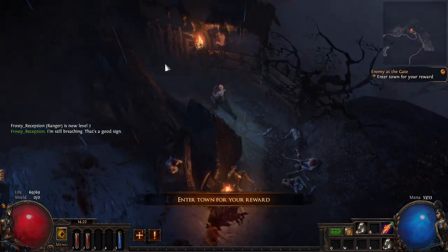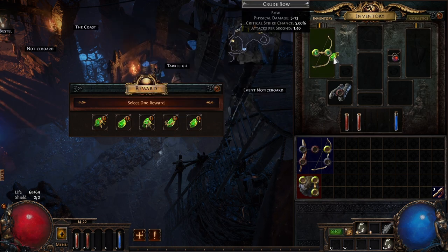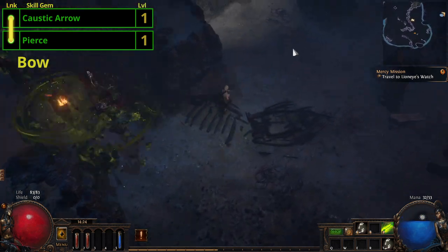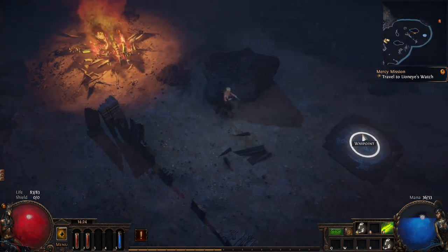We start with Burning Arrow and Pierce, which makes really easy work of Hillock if we kite him. In town we get Caustic Arrow from Targley for completing the Enemy of the Gate quest. This will replace Burning Arrow to become our new 2-link. Out onto the coast now, and we do not need to kill anything in here unless it's in a big enough pack to cause us problems.